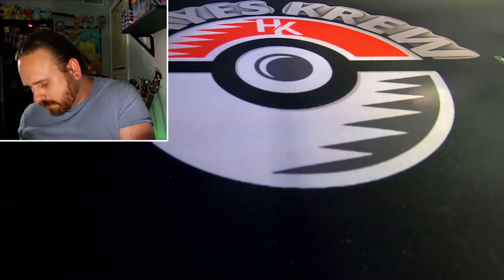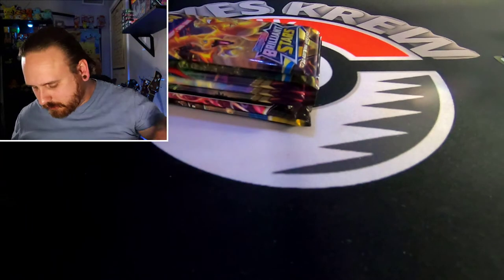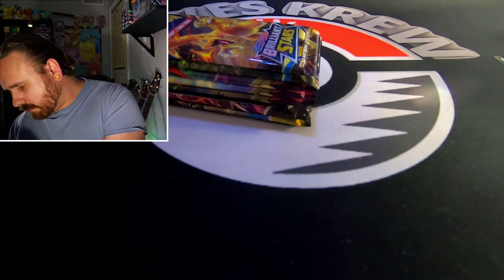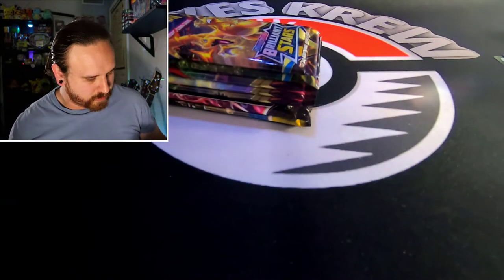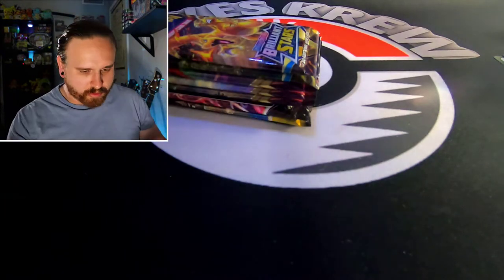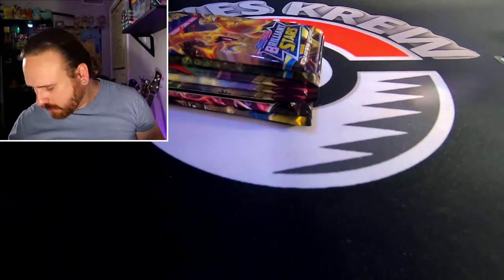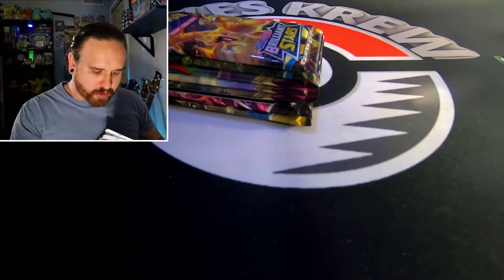Looks like we got some packs right here in the middle. There's some extra stuff in the bottom too — looks like some stickers. Some nice little stickers. A little Cyndaquil — that's each one of the starters. And then you get a nice little notebook here, which is pretty cool. You can jot down some notes.